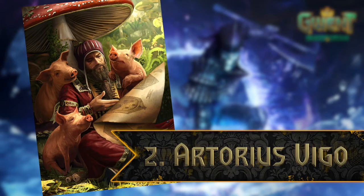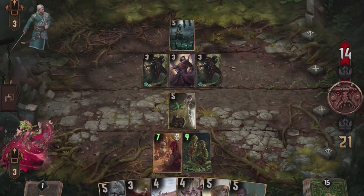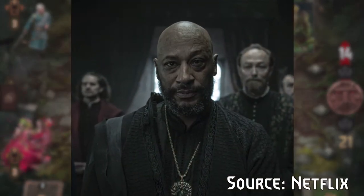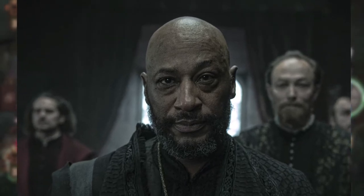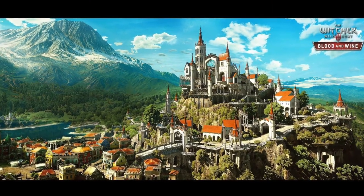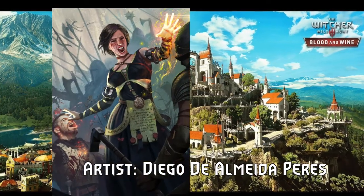But on to more happier places. Artorius Vigo is a pretty unknown character for both people who read the books as well as those who played the games. The Netflix show changed this by fleshing out a bit of backstory for Yennefer and at the same time introducing a lot of the older mages, predating both the books and the games. Artorius was a powerful mage who specialized in illusions. His niece, the better-known Fringilla, followed in his footsteps.